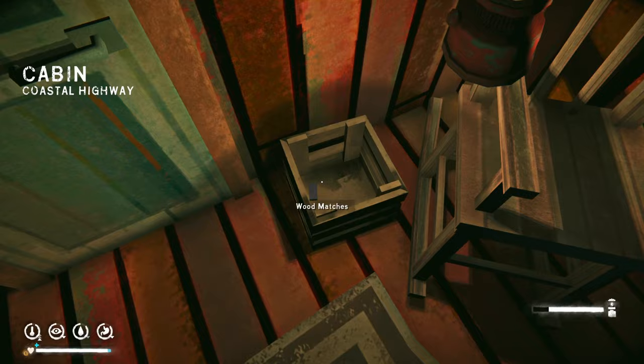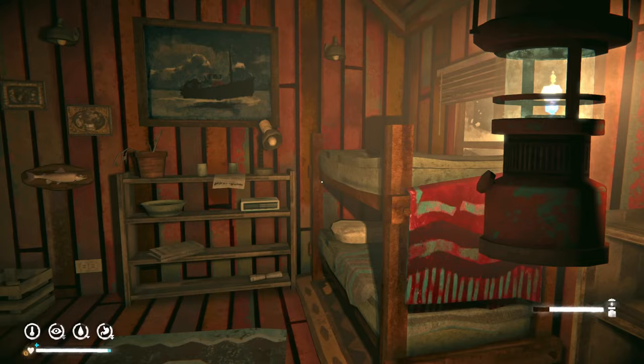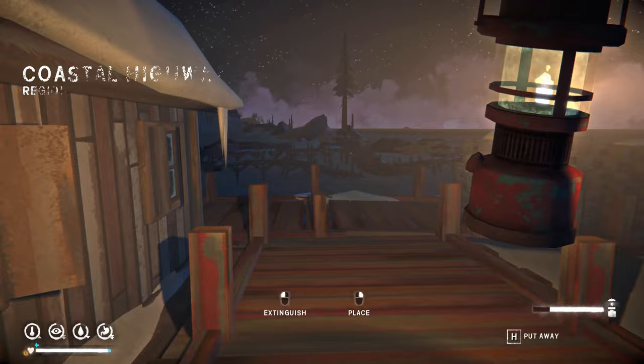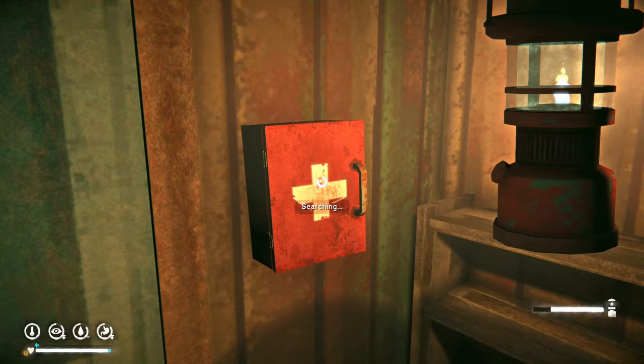Inside we find revolver ammunition as usual, sardines, coffee, and another revolver cartridge. Cabin fever is at 22% — pretty much the same as when we started, could be better could be worse. We don't need accelerant or antiseptic — we're fine. Moving on to the next house.